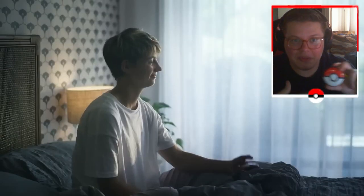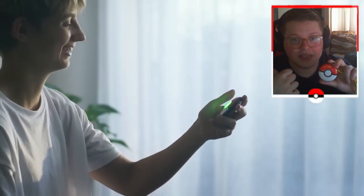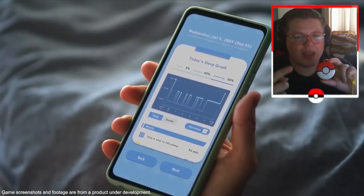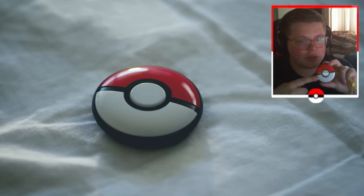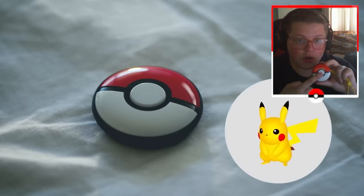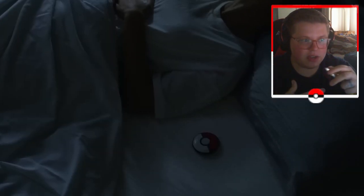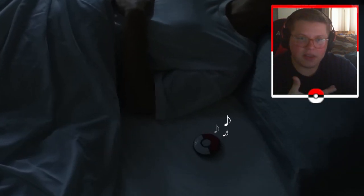One of the biggest differences between this and other devices — even the gotchas don't have this — is that you can throw Great Balls and Ultra Balls with this. You can't auto-throw them, but you can throw them with a button click. The fact that we even have that is a clear improvement over the other options.